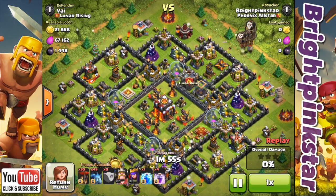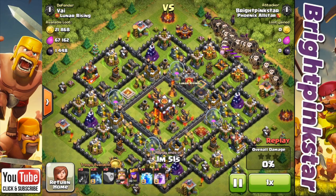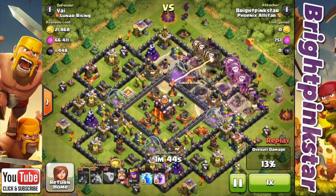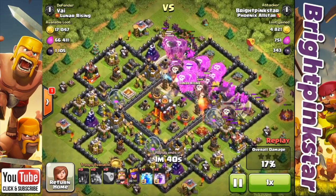So this guy I'm attacking with Lunian. I've got 30 level 6 Balloons, 45 Minions, and I've got a Clan Castle full of Balloons. I decided to attack from the right-hand side and I wanted the Balloons to bunch up and go straight for that core.